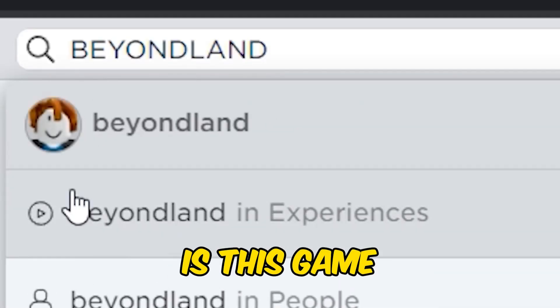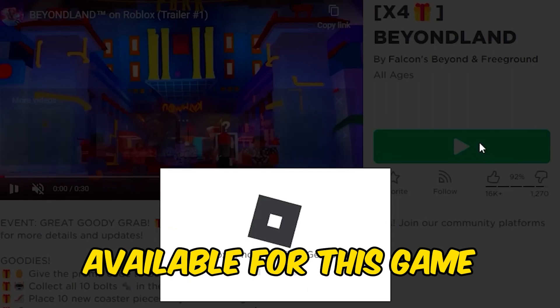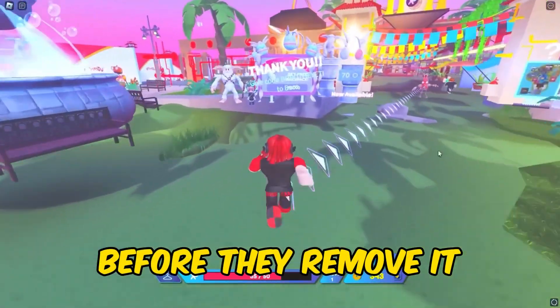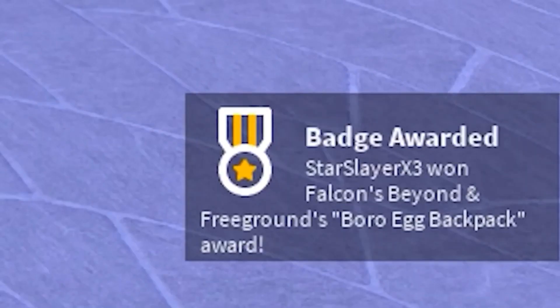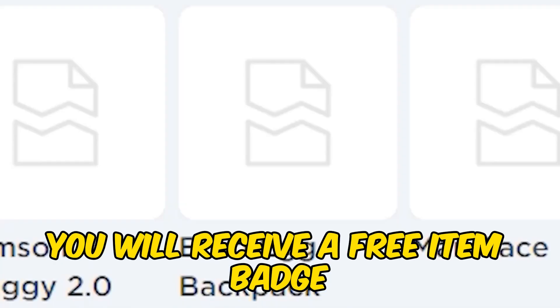Sixth in search is this game. The free item is finally available — make sure you guys grab this before they remove it. You just have to go to this NPC and you will receive a free item badge.